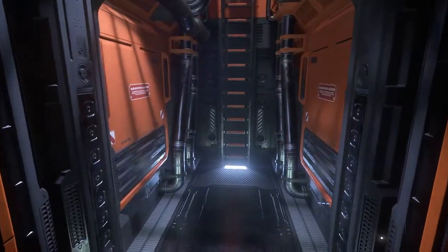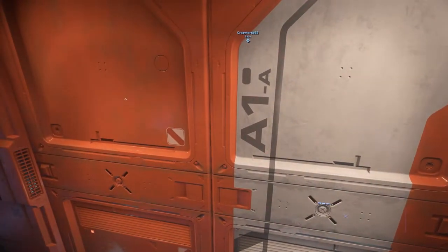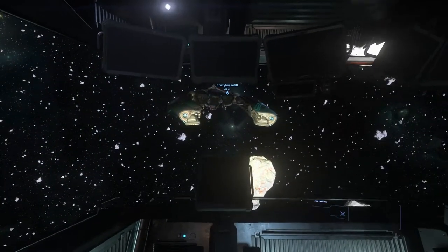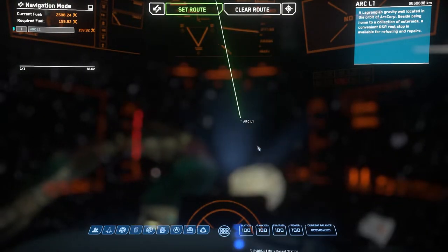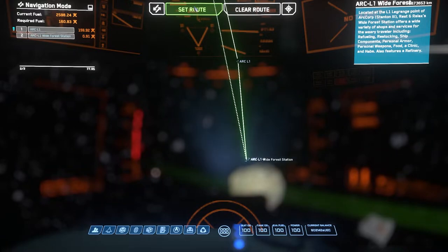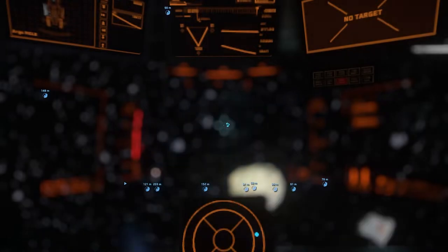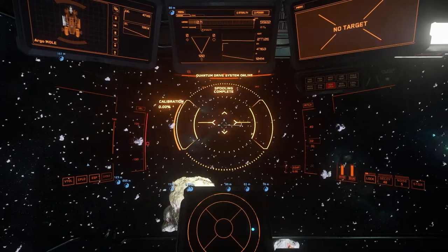We're going to get out of the mining laser chair and head back up the ladder into the pilot seat. One little thing to touch on with the 17.2 update: double-click on ARK-L1 and then move your cursor over and actually select the ARK-L1 wide forest station. It'll jump you to ARK-L1 and then to the actual station itself. Thanks for tuning in, and until next time — fly dangerous, we'll see you all around.